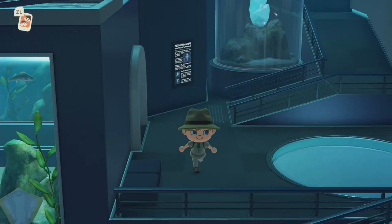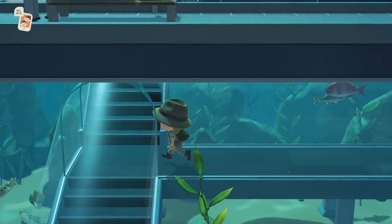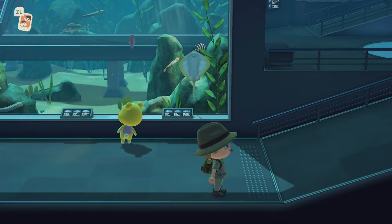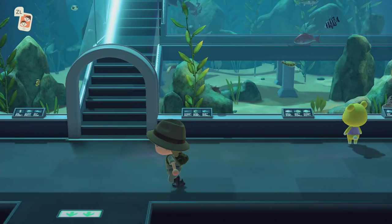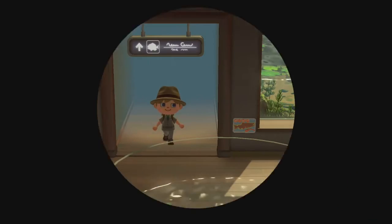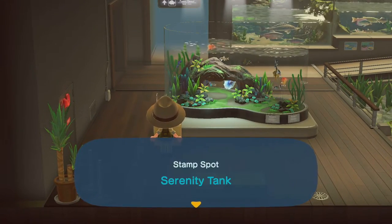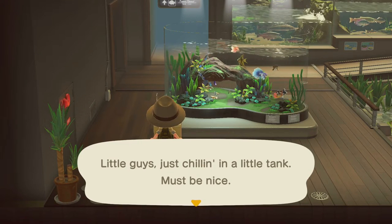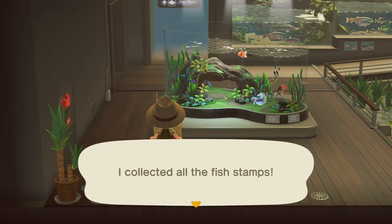So we have to find the one for the Serenity Tank. Oh, there is one — stamp spot, Serenity Tank. Little guys just chilling in a little tank, must be nice. There we go, we'll stamp that. Perfect — I've collected all the fish stamps.